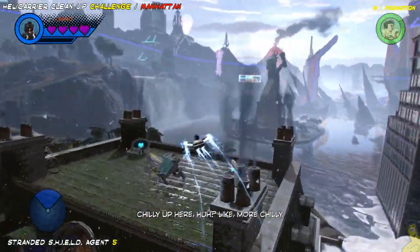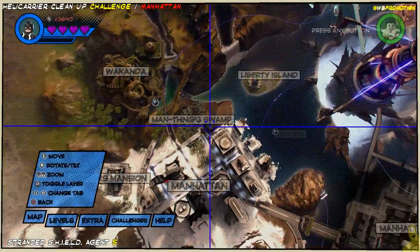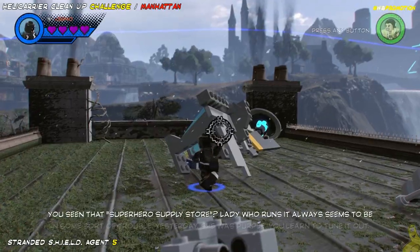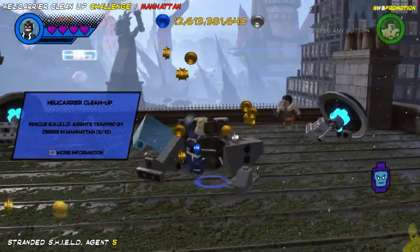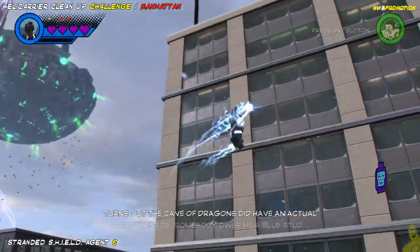The fifth one is actually gonna be on the rooftop of the building next to the swamp — that's Mandang Swamp, just to be clear on which swamp we're talking about. We'll take a quick peep. Gotta get that blue stud, and on to the next one.